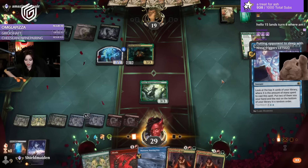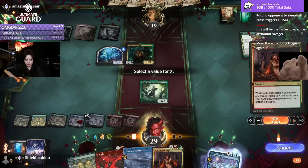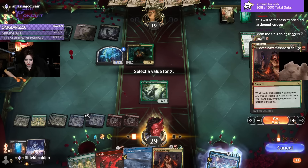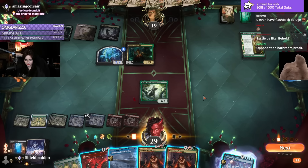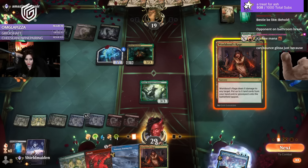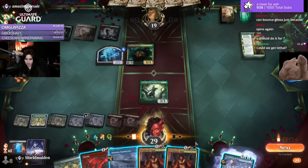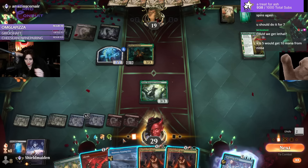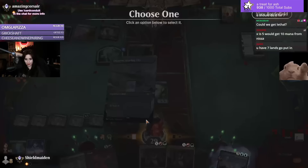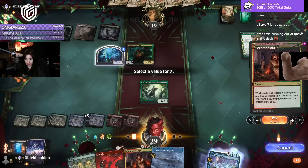I'll probably do like double Rage, give myself some protection. You could even do X=3 on World Soul's Rage targeting Glissa and then bring back a bunch of lands. I have seven right now — wait, what if I X=5, go face? I'm playing another bunch of lands. Can we get lethal? That's what I'm thinking. I have six, I don't have seven. I cannot put Odowara in play.